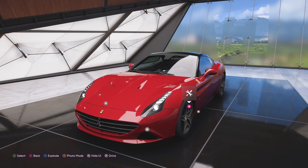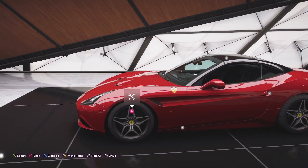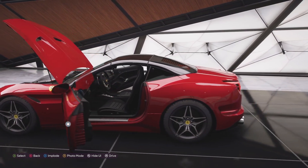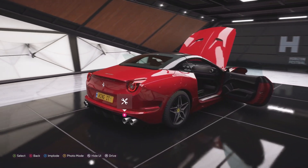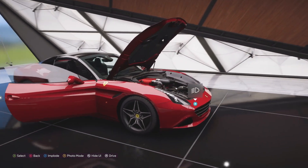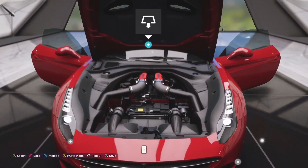Ladies and gentlemen, welcome to Wing It Sim Racing. For today's video we are going to drive the 2014 Ferrari California T. This car has a 3.9-liter V8 producing 554 horsepower and 755 Newton meters of torque — that is where this little beast lives.